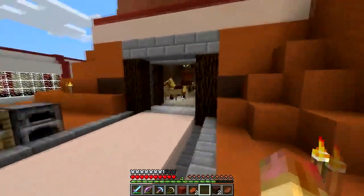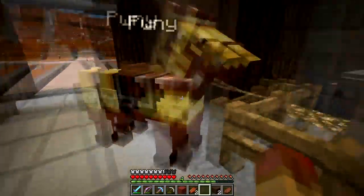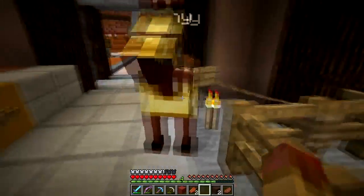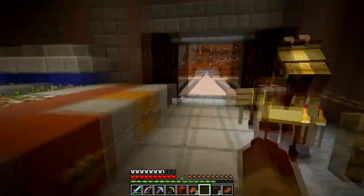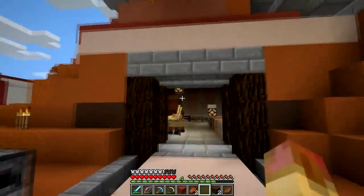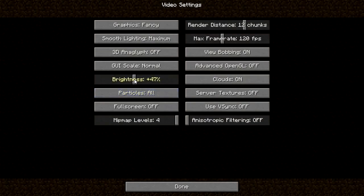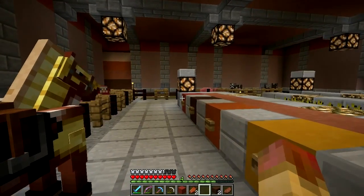You breed the donkey and the horse and you get a mule, so I might do that eventually — breed Ace with Pony. I had Pony tied up here and somebody took my lead, which kind of sucks. But anyway, this is what I was working on for this episode: this little barn area.